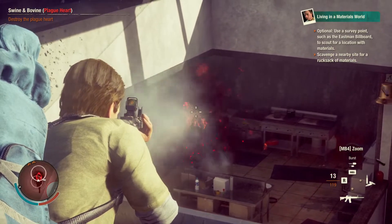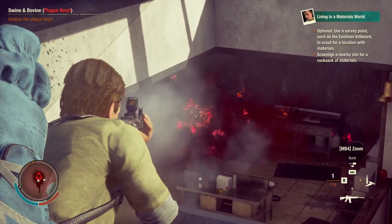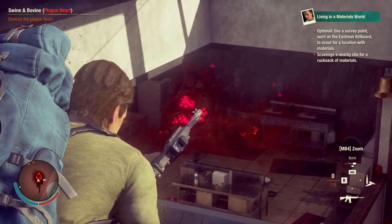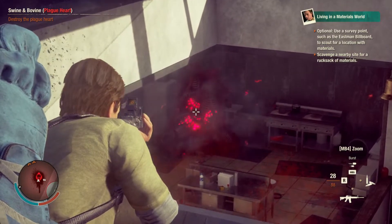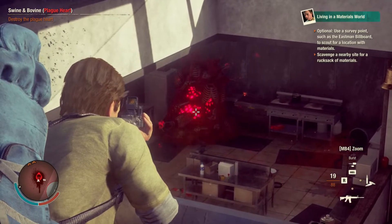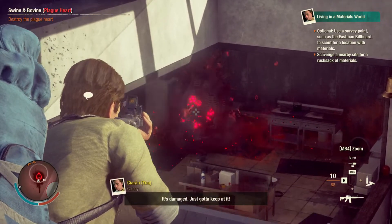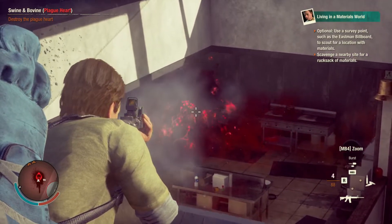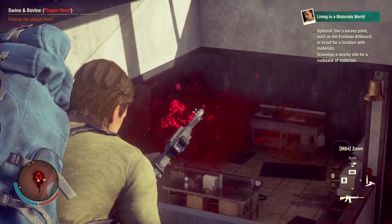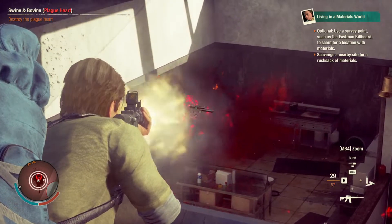I'm just firing slowly so that the recoil doesn't cause me to miss. After I kill this heart and confirm it takes 127 shots, I will kill all the hearts on the map — all except one. Then I will join back with you for the kill of the last heart, also with 5.56 ammo, and we can see: does it take more shots or just the same number?